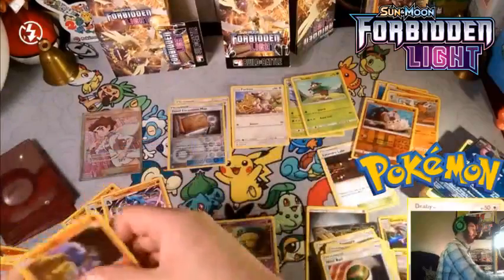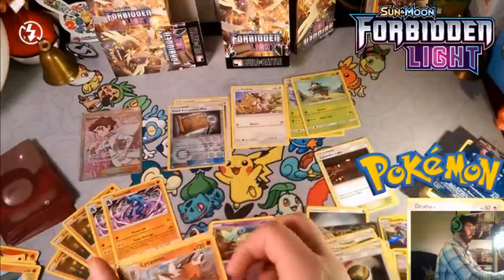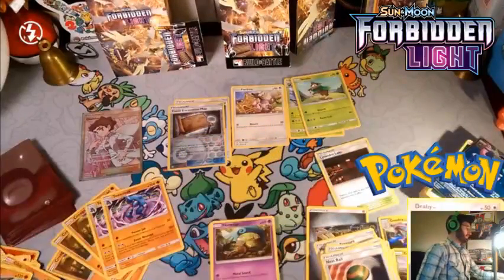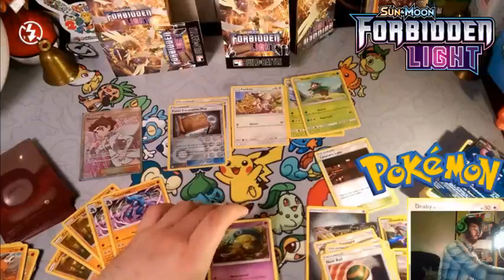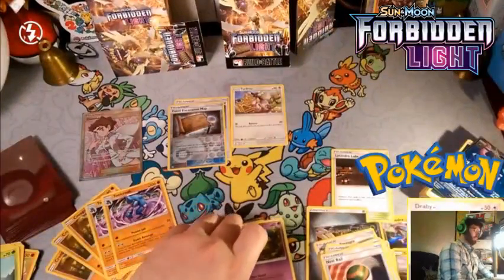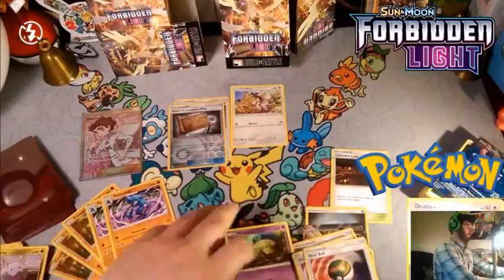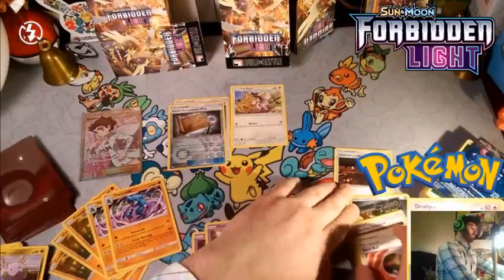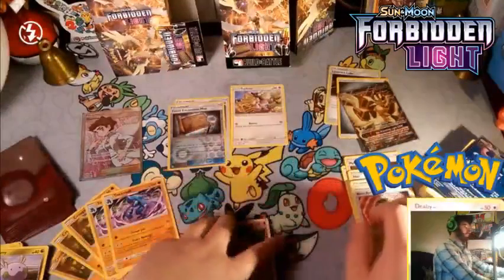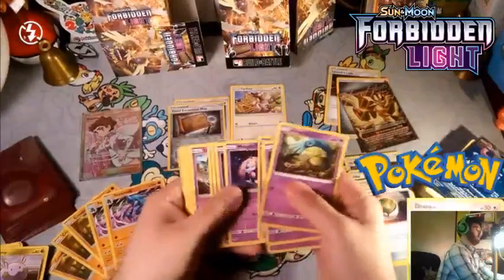Maybe we'll set aside those five Toxicroak cards. I love Lycanroc's attack but I'm not playing any Fighting energy, so it's not going to help — which means I'm probably throwing out Skidoo and Gogoat as well. I can't evolve Goomy either, so it looks like we're starting with Ultra Necrozma as the base. I'll throw in a couple Metal energies and lots of Psychic energy.